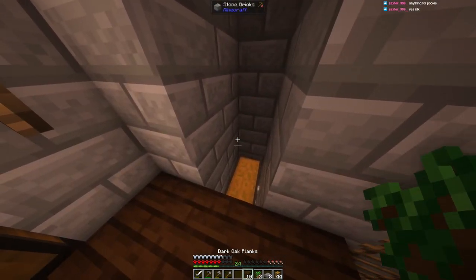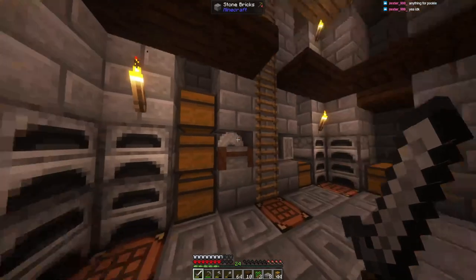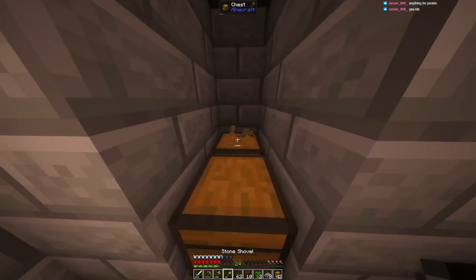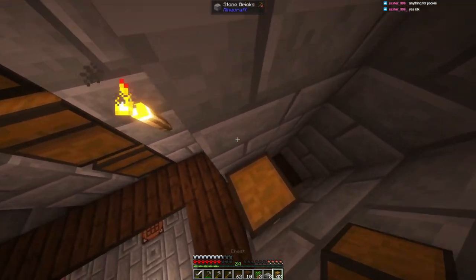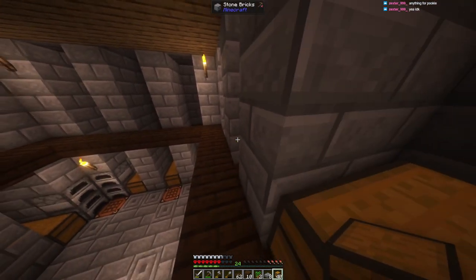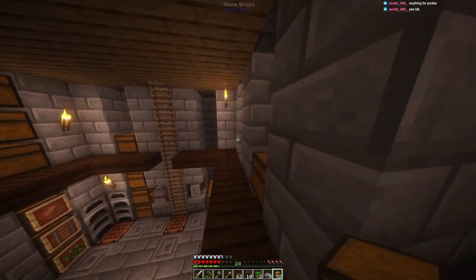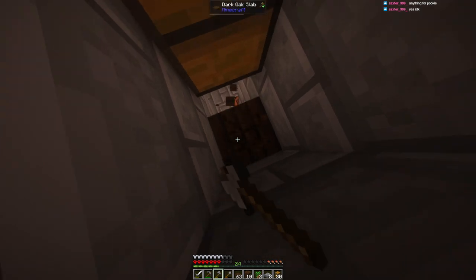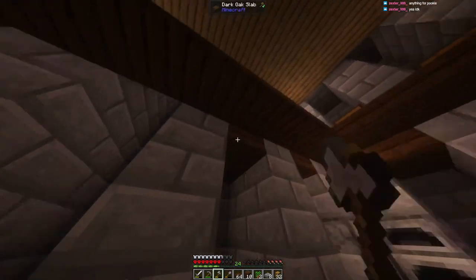We need to break all these wood pieces now because I completely forgot to put all the chests in beforehand. Yippee. I messed that up bad, I can't get out now. I'm not smart — I need to break all these chests again because they're in the way.